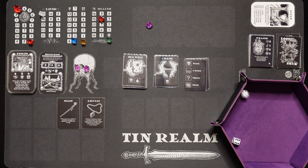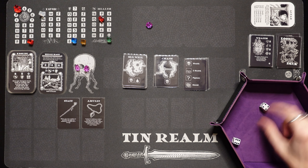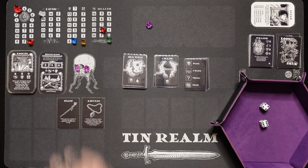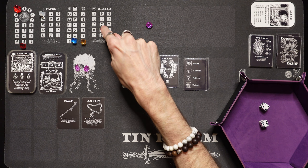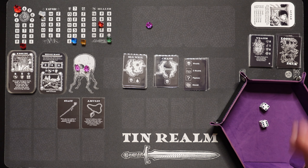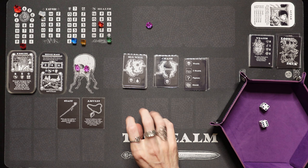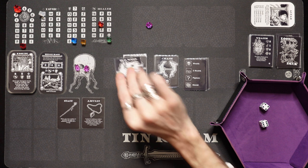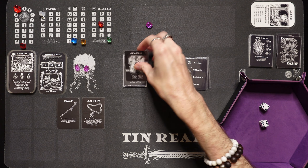The wraith is going to attack. He does 2 damage — rolls a 4 and a 6 — putting us down to 6. We use our amulet to deal 2 damage to finish him off. We gain a health and we're at max favor already, so we don't gain any favor from the wraith either. We got an old well — I think I've skipped it every time, and I'm going to skip it again.